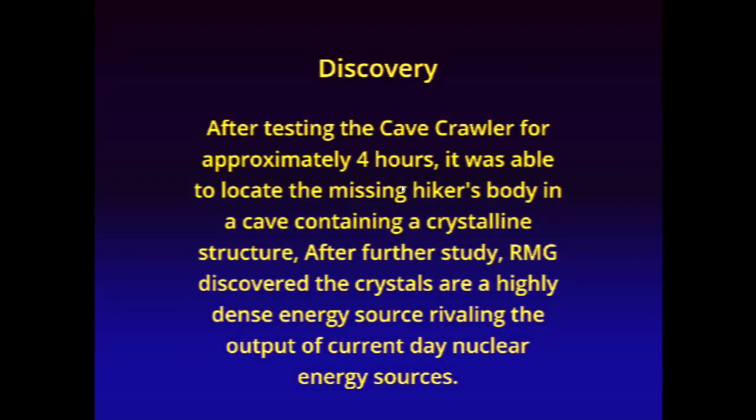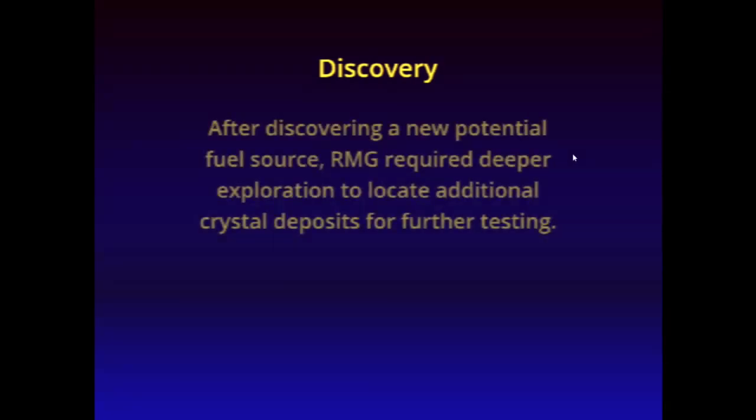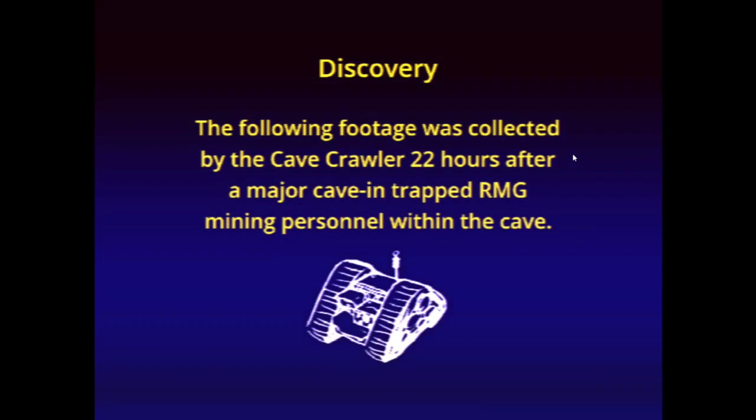After testing the cave crawler for approximately four hours, it was able to locate the missing hiker's body in the cave containing a crystalline structure. After further study, RMG discovered the crystals are a highly dense energy source rivaling the output of current-day nuclear energy sources. After discovering a new potential fuel source, RMG required deeper exploration to locate additional crystal deposits for further testing. The following footage was collected by the cave crawler 22 hours after a major cave-in trapped RMG mining personnel within the cave.